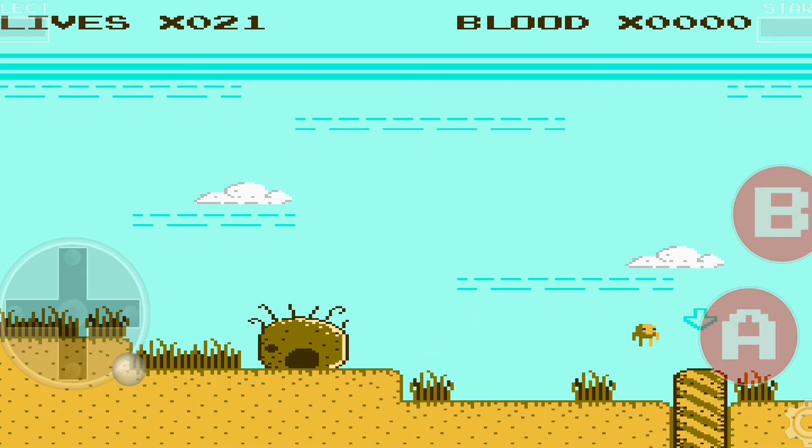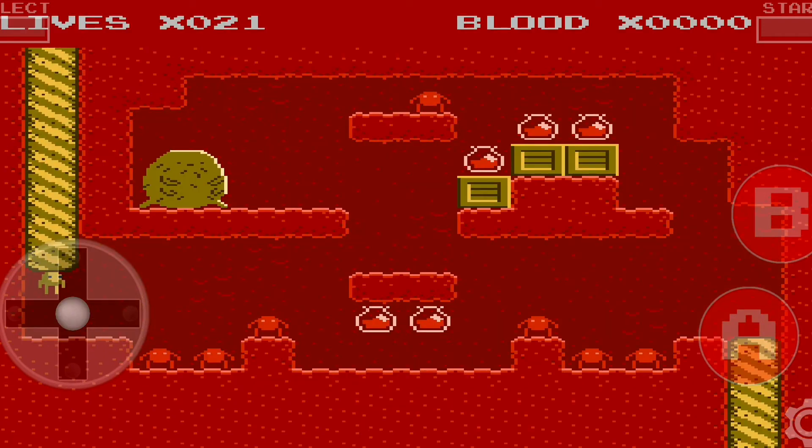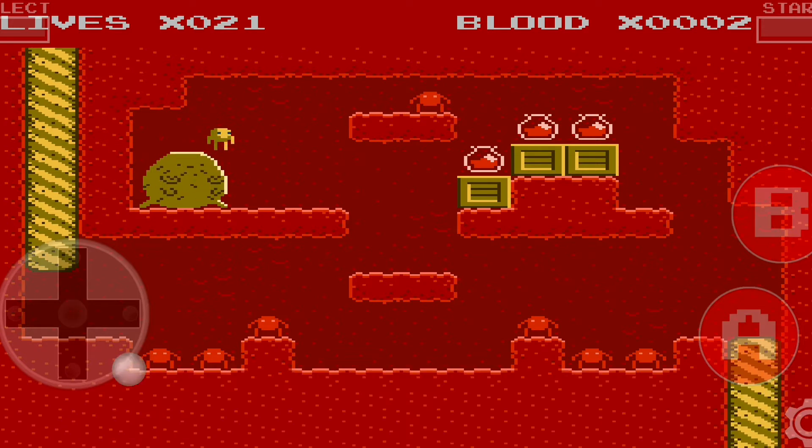So actually the main part of it looks the same. You're Henry the Hyperactive Flea, and you can see right away there's a lovely little music going on. Same idea — you need to collect the blood samples. And you see this character is now interactive. You need to collect the blood for the Rufu Fleas, and in turn you will get lives back, which is quite cool and quite important because at times your lives go quickly.